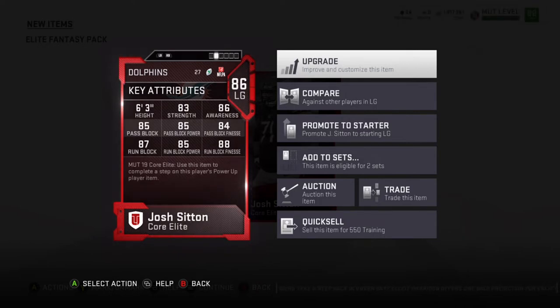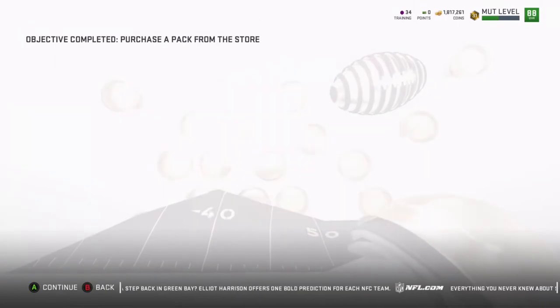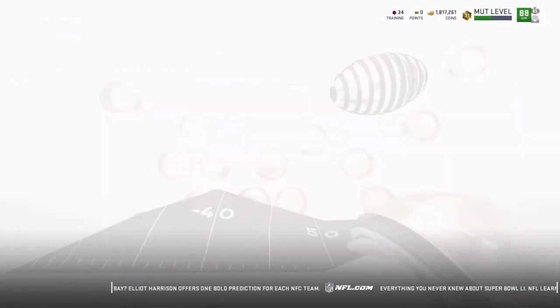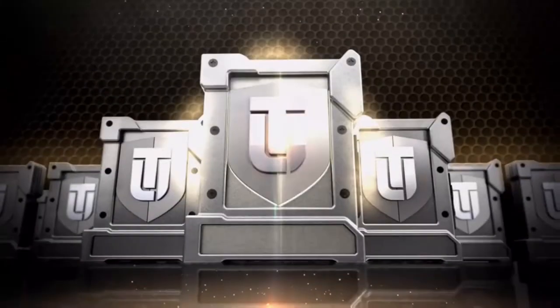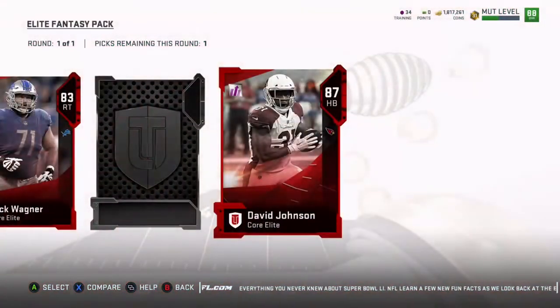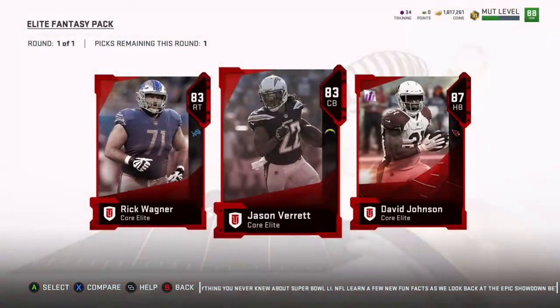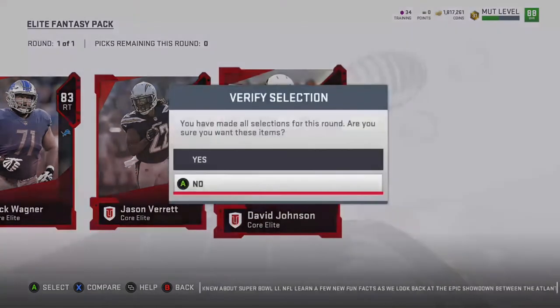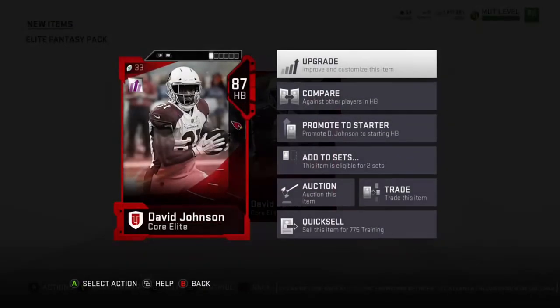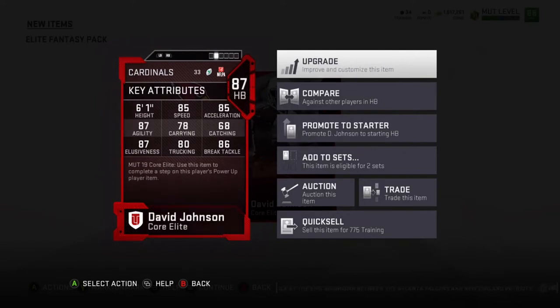I'm getting some of these core cards that I'd be needing for the diamond sets. I have Julio Jones, I bought Tom Brady so I still need to do that collection, I have Jalen Ramsey, I have Adrian Amos, and a few good players from the diamond sets. One more pack to open — we get Rick Wagner... and David Johnson! I have two David Johnson cards now, I really don't need him so I plan on selling him.